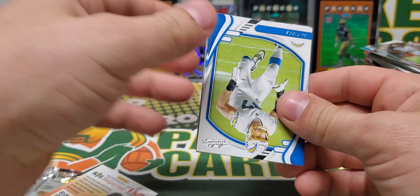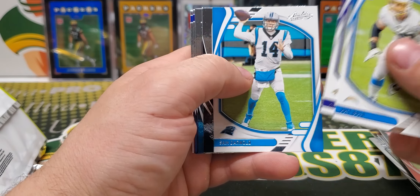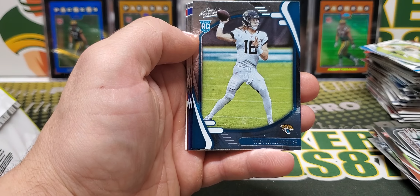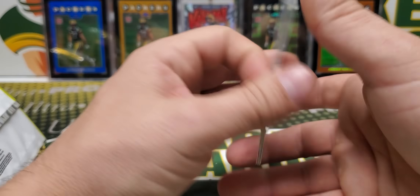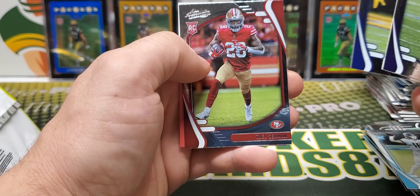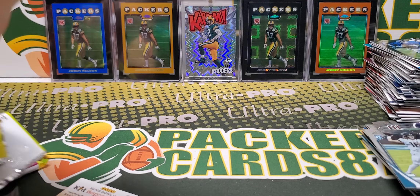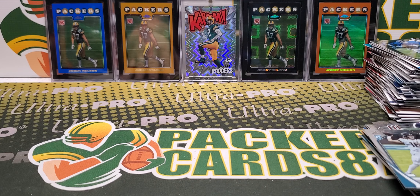We didn't get a hit in Blaster Box number two — maybe there isn't one in every single blaster box. Stefan Diggs red zone. Trevor Lawrence rookie, Tony Roundtree, and Trey Sermon. The second box was decent for rookies — we got another Mac Jones, Justin Fields, and another Trevor Lawrence.